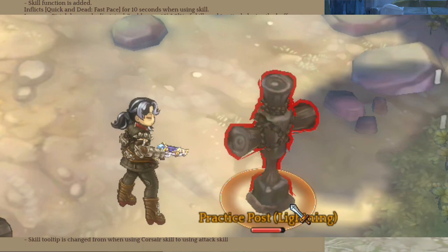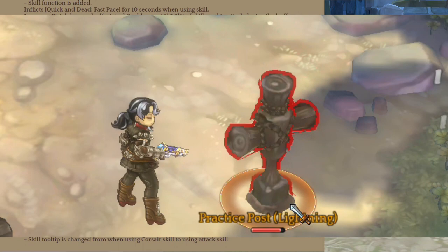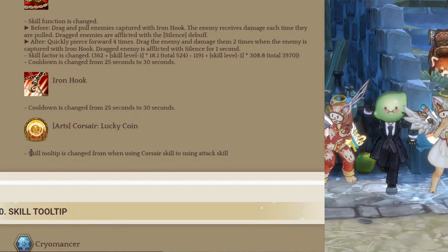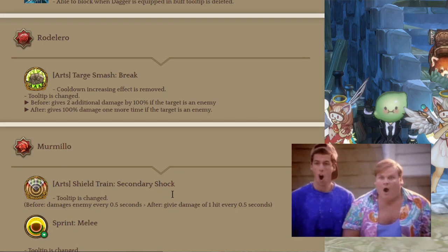Kill Hauling is now a skill that deals 4 hits and can silence enemies when inflicted with Iron Hook. Iron Hook now has a longer cooldown. And that's it — the skill rebalance of November 2020. There's a lot of things to check out and experiment with.